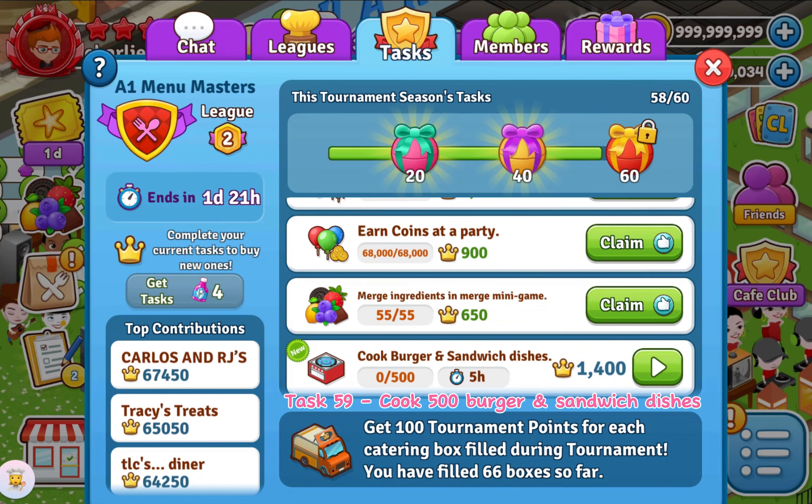Task 59: Cook 500 Burger and Sandwich Dishes. Task 60: Spin the Lucky Chef Spins. Task 61: Spend 111,000 Coins by Cooking Any Food. Task 62: Merge 85 Ingredients in Merge Minigame.